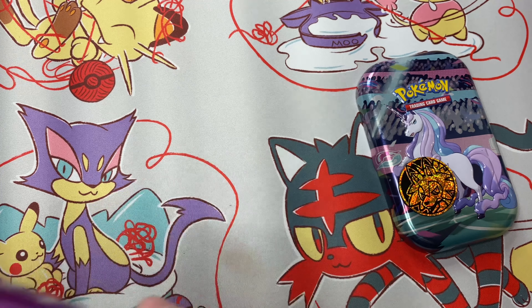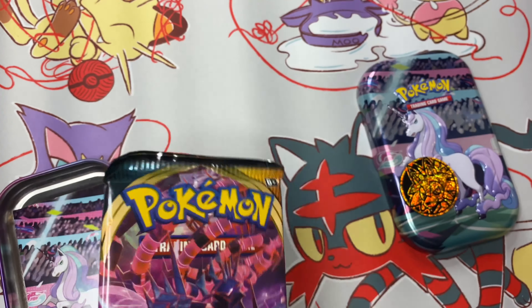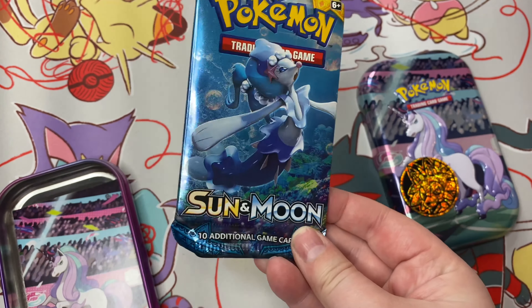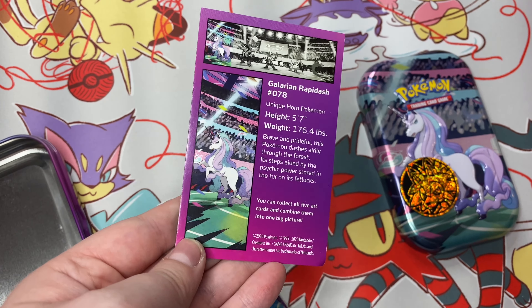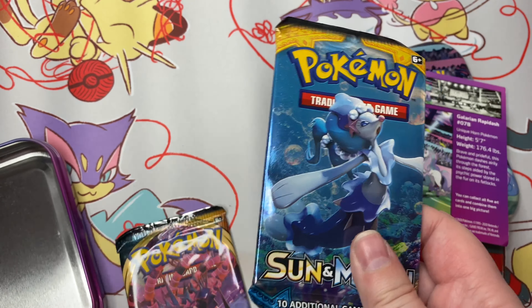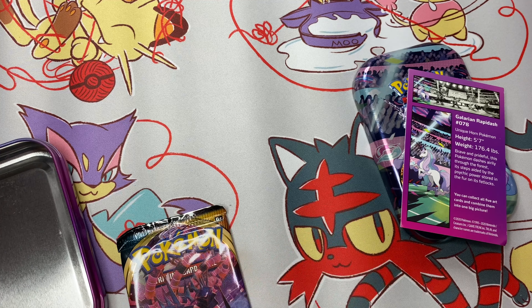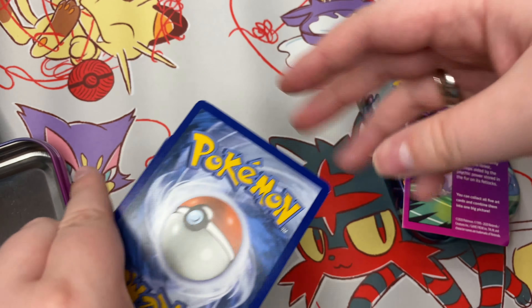The two packs we have in here are Sword and Shield Darkness Ablaze, and then a Sun and Moon base set pack. There's also a little card with information about Rampardos. Let's start with the Sun and Moon base set pack. Finally got this one open — here's the code card.